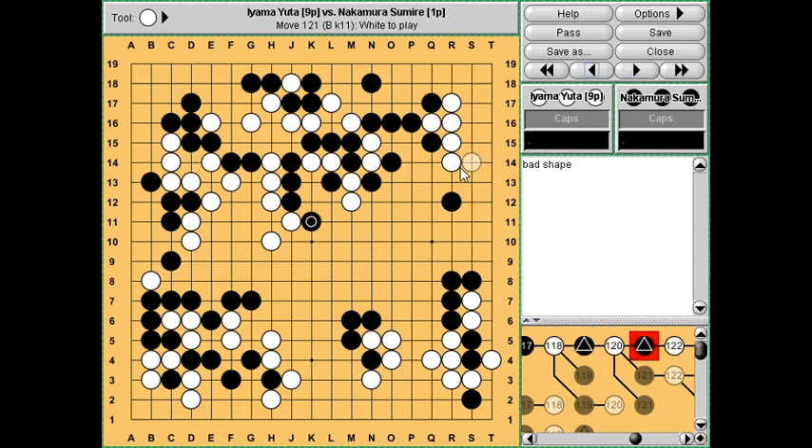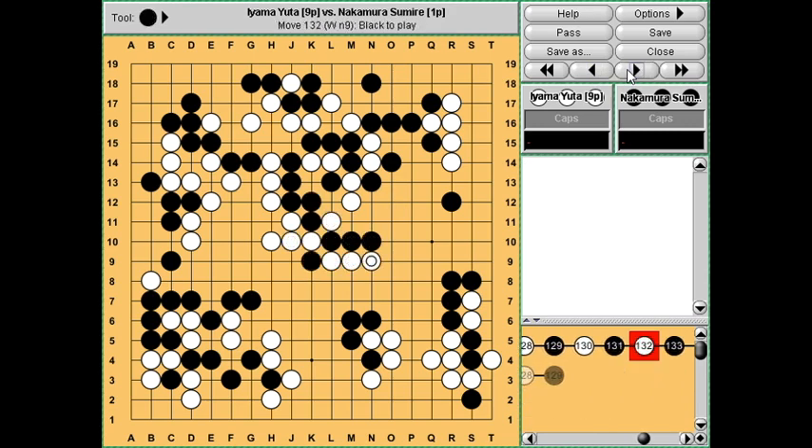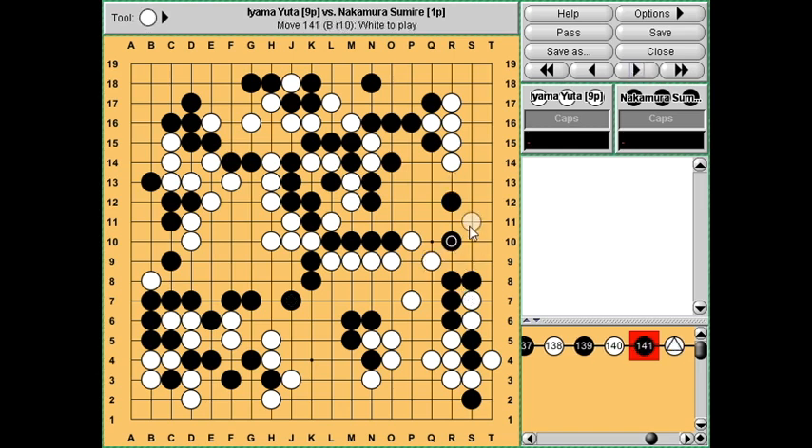However Nakamura went after these two stones which ended up very very badly. It's clear that black has captured those stones, but maybe you can see that these stones are a lot bigger. The situation is desperate now - black connects back, even this group is looking like it's in a bit of trouble, and at this point it's game over because these stones are captured and it's much bigger than what black has captured.